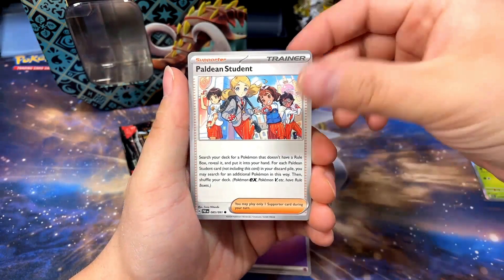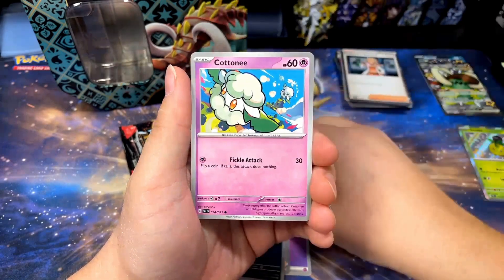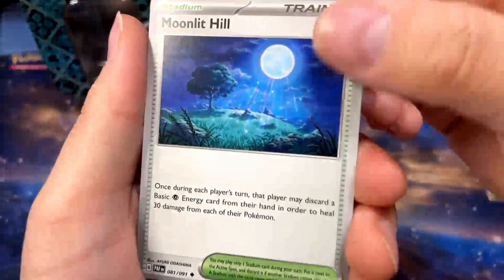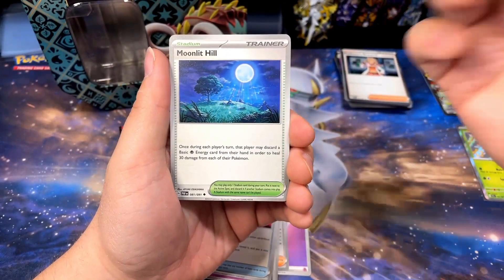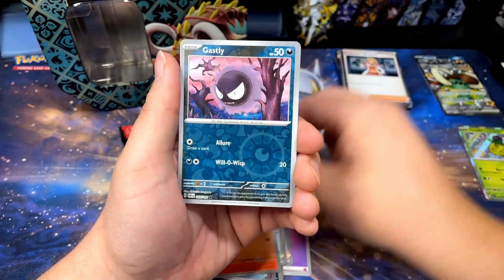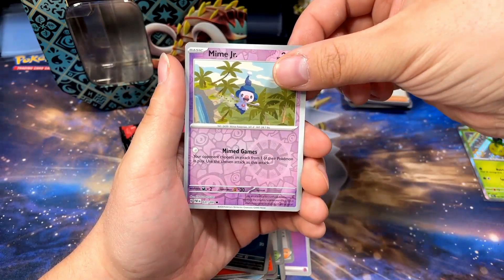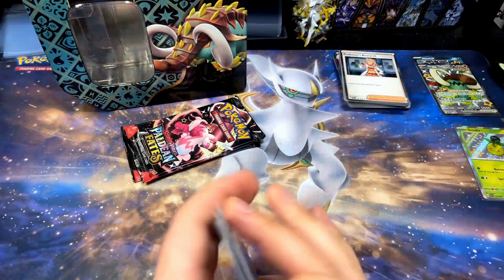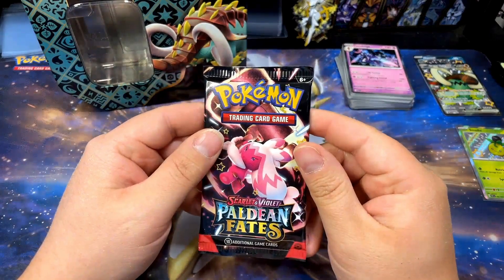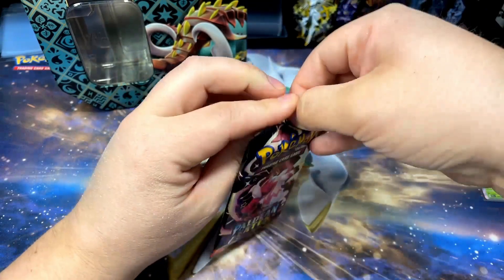Here we go — Paldean student, Fideo, Haunter, Cottonee, Ultra Ball, Moonlit Hill — I really like that card — Charmeleon, Gastly reverse, Mime Jr. reverse. So far this tin is becoming somewhat of a bust. Tinkaton's not gonna let us down though. Tinkaton knows what's up — not gonna let us down.